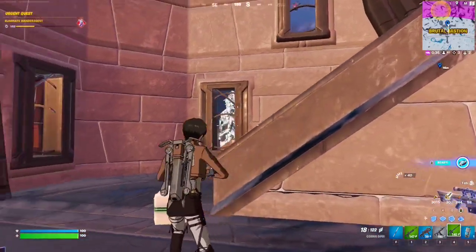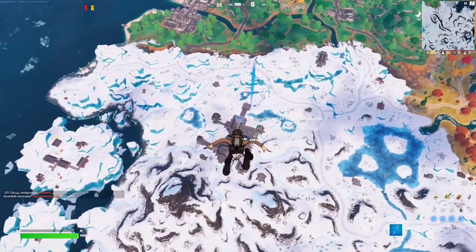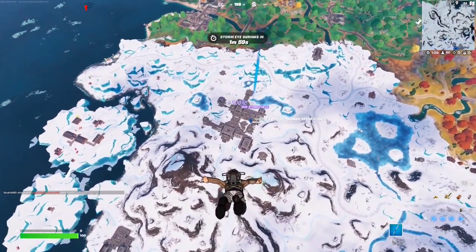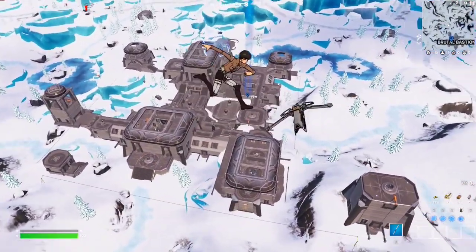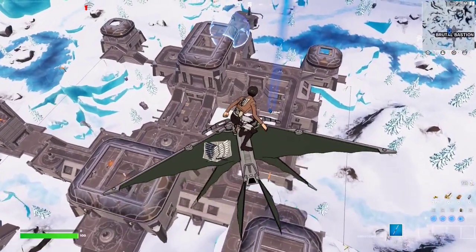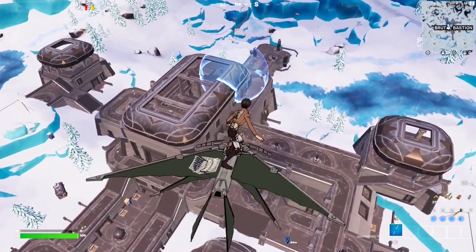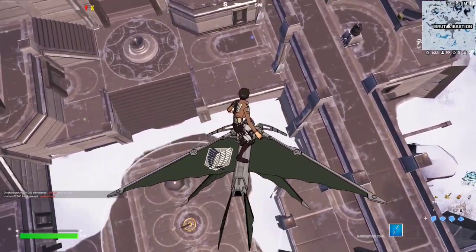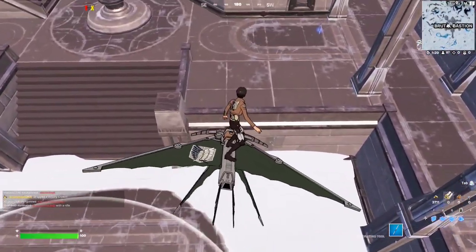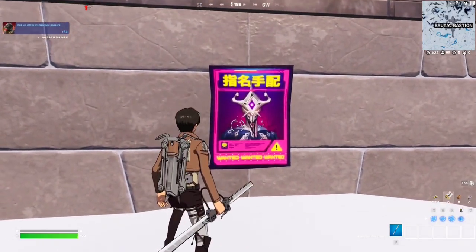For this week's quest you have to put up three different wanted posters. The first location is going to be at Brutal Bastion right over here. Some people are already fighting there so this might turn out badly, but I'll try my best not to die. There's the first poster right underneath me — just interact with it, and that is the first poster done.